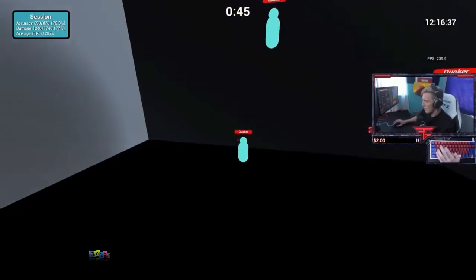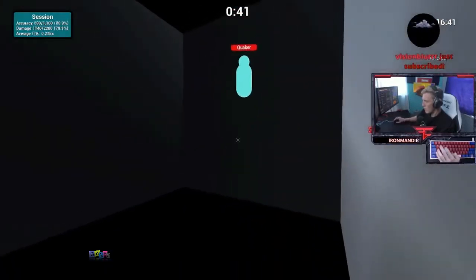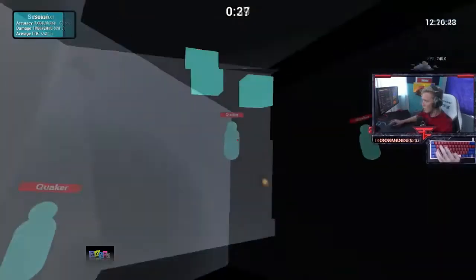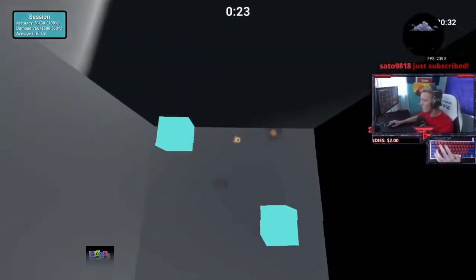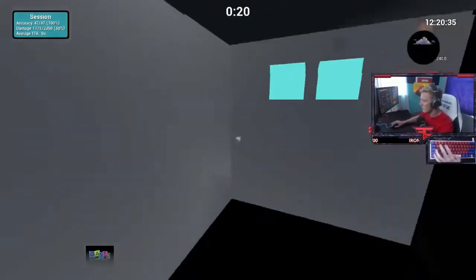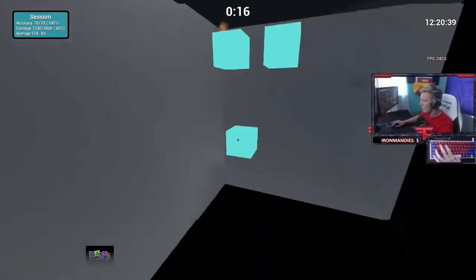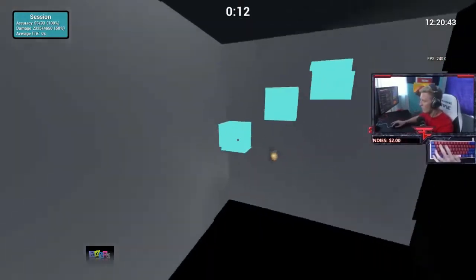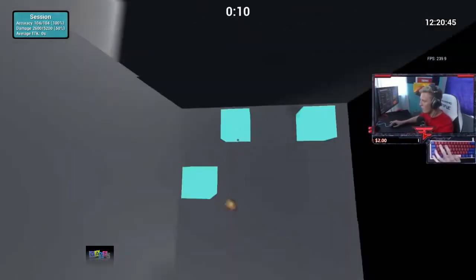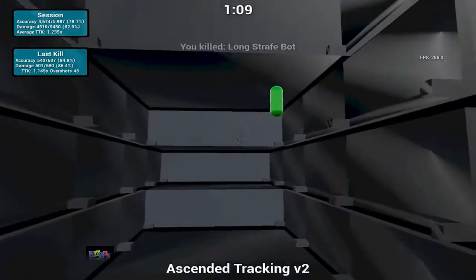It's a game that simulates real shooting environments, helping you improve your aim in all aspects such as flicks, tracking, and so on. Personally, the tracking aspect is the most effective for me. For those of you who don't know what tracking is, it's the traditional type of aim where you follow your target with your crosshair. It's tough to do, especially when people are moving around quickly. This is why we see players in late game environments getting the most kills. The courses that provide optimal tracking practice are Ascended Tracking V2 or V3.